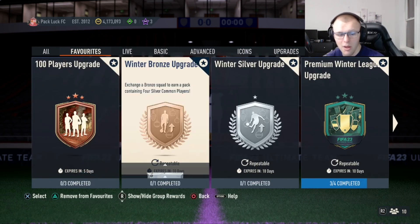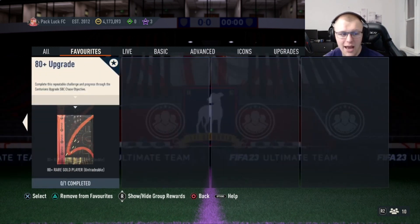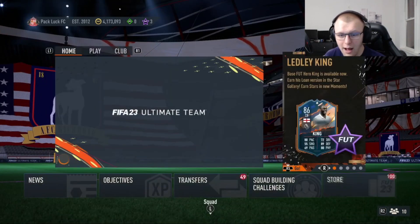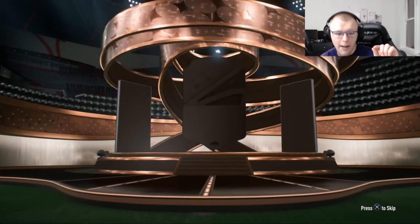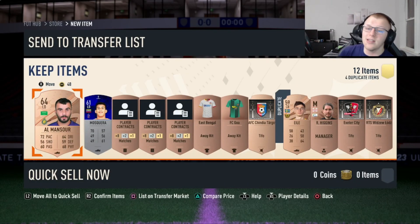If you look at what's needed for the 80 plus upgrade, one bronze upgrade run gives you two SBC completions. You'll get eight total silvers — if you have no duplicates you could throw all eight silvers in and you wouldn't have to pay a single coin more to get the 80 plus upgrade done. With the ability to spam BPM over and over, that's a really easy way to get this done within the next 10 days while the winter bronze upgrade double bonus is still active.